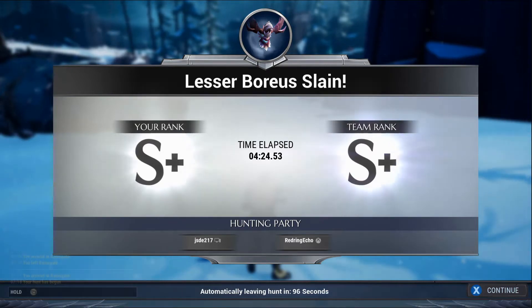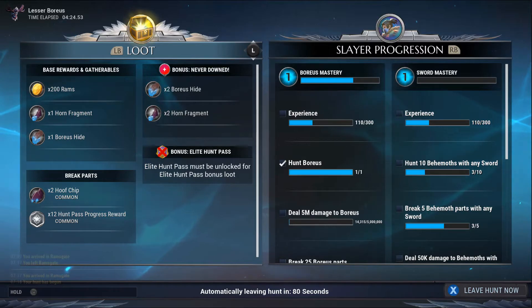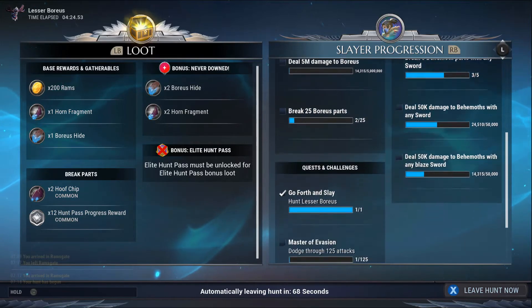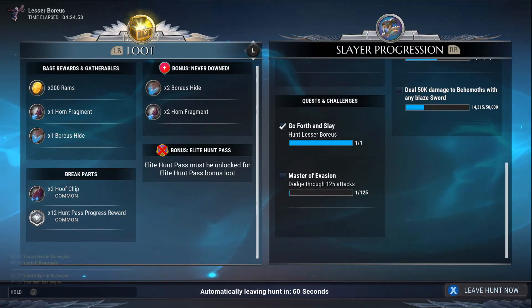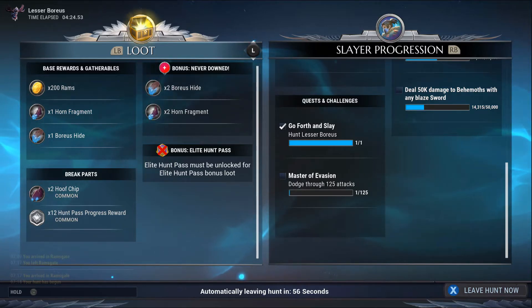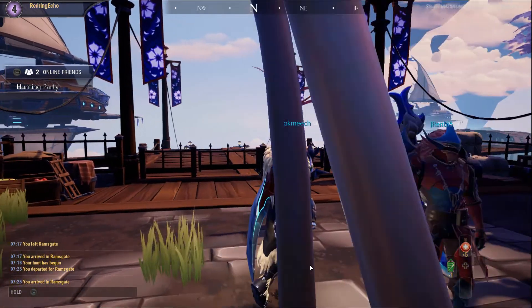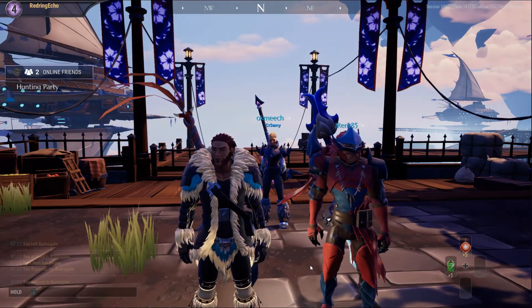On the left-hand side you see the loot. On the right-hand side it shows Slayer progression — you are the Slayer in this game. It shows me all my rewards and how I'm progressing. Hunt Boreas: 1 of 1. Hunt 10 Behemoths with any sword: I got 3 of 10 on there. Over on the right-hand side you see Bonus Elite Hunt Pass — the Elite Hunt Pass must be unlocked for the Elite Hunt Pass bonus loot. So to get some additional rewards there, you need to do that. Back in Ramsgate — the other armor I've gone ahead and crafted looks good.